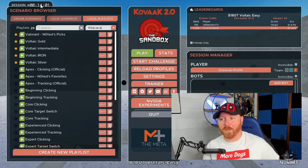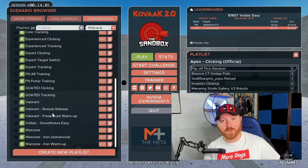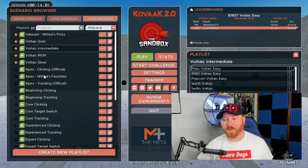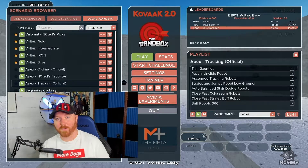In the program there are already built-out scenarios and playlists you can play every day that will probably give you improvement in whatever your game of choice is. There are ones for Apex, a couple for Warzone, ones for Valorant, and just basic tracking and flicking. Pick one playlist — say you want to get better at tracking in Apex, click on the Apex tracking playlist. Run through the entire playlist three to five times a week. Each time, focus on doing a little bit better than last time. Don't get discouraged if you hit a plateau — just take a couple days off, mentally reset, and get back to it.